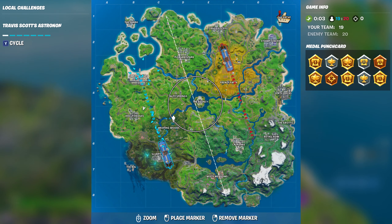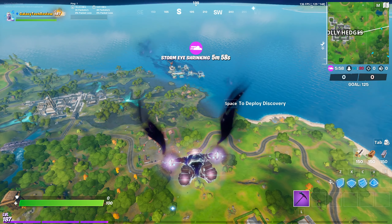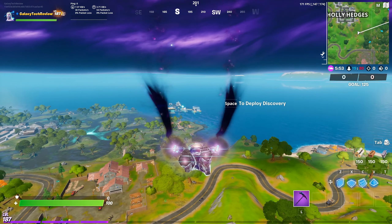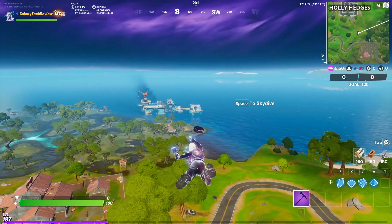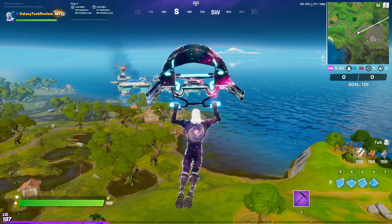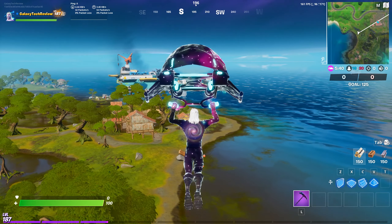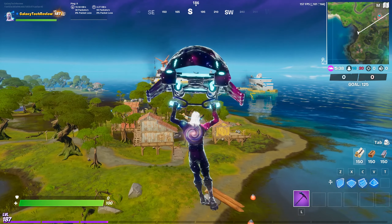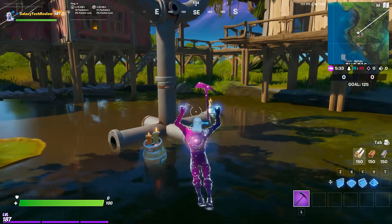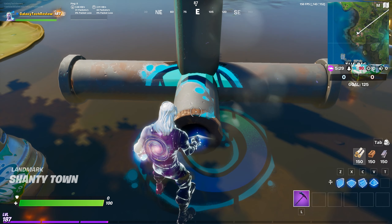Number four is going to be located north of the Rig and west of Slippery Swamp in the Shantytown. There's going to be another little Pipe Sculpture guy in the middle of Shantytown, and you're going to be able to get number four in this area. I will show you exactly where this is and the screenshot from the replay so that you see that the pipe does show up here — right here you guys will be able to get number four done.